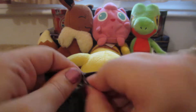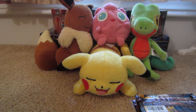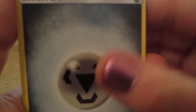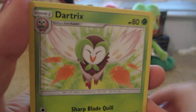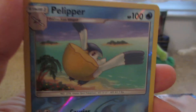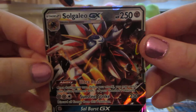Next pack. Steel Energy, Pyukumuku, Great Ball, Dartrix, Pikipek, Eevee, Psyduck, Spearow, Dratini, Pelliper Reverse which is an uncommon, and the rare is a Solgaleo GX. Nice.